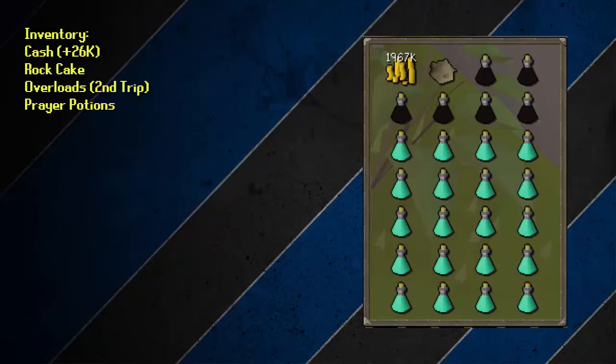You can only use Overloads inside the minigame, but before you can get those you have to play a game first. So for your first game ever, take an inventory with only money, your Rock Cake, and Prayer Potions. You can also take some Super Combat Potions if you want, but it's not recommended. For future games, also bring your Overloads from the previous game.